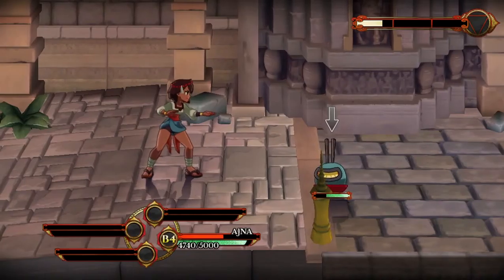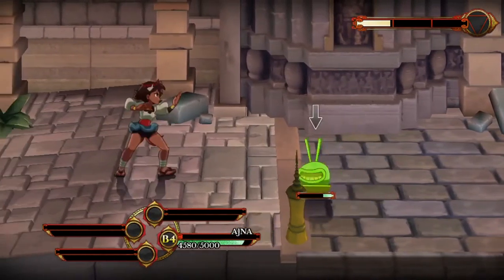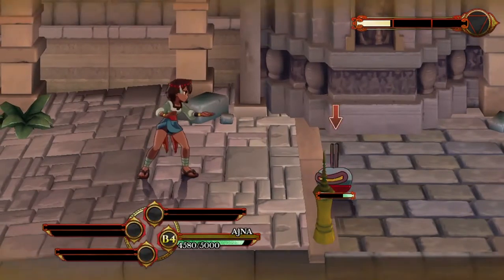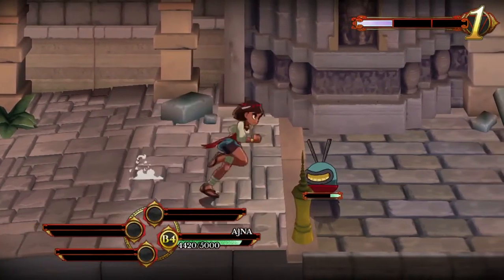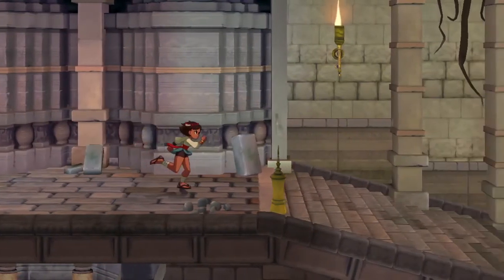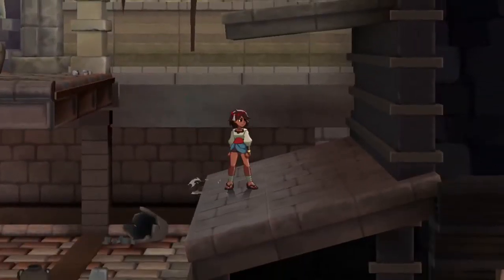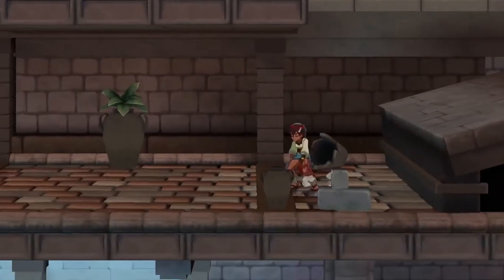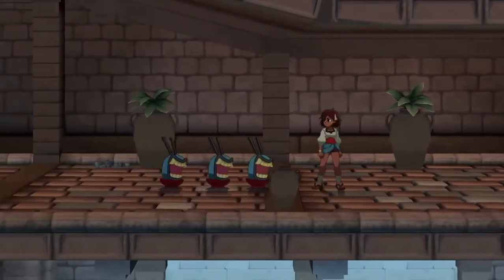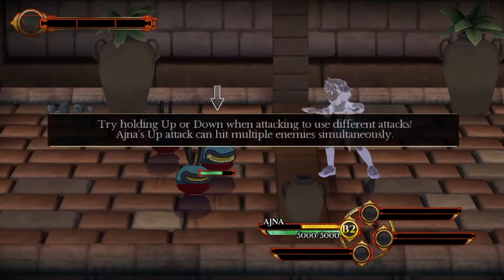So to defend we just hold her attack button. It looks like when you defend you still lose a little bit of HP, but not nearly as much as you would otherwise. And I can attack twice — that's good. Try holding up or down when attacking to use different attacks. Anya's up attack can hit multiple enemies simultaneously.